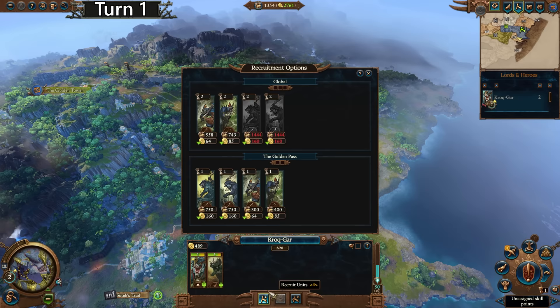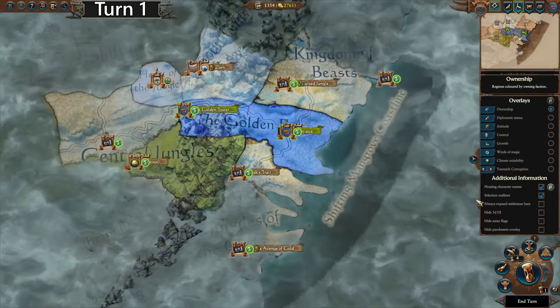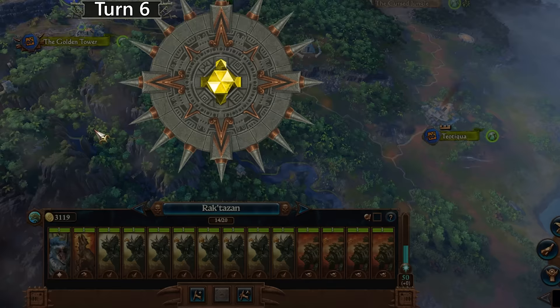We occupy that. For now, we can recruit zero units — we have no options. It will be one turn to deconstruct this, and then four turns to build the Taming Pen before we can even just get basic Feral Bastiladons. Other than that, we're just going to be basically AFK for like four or five turns here. It's now turn six and we have accomplished absolutely nothing other than saving up for a Rite of Primeval Glory.